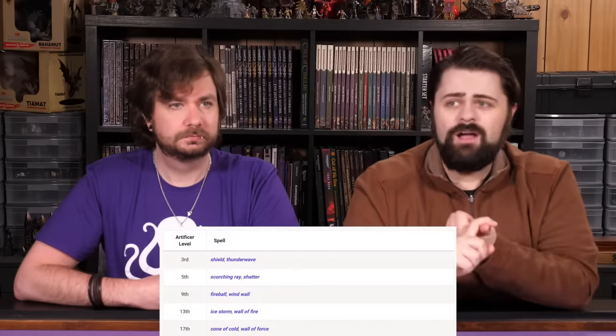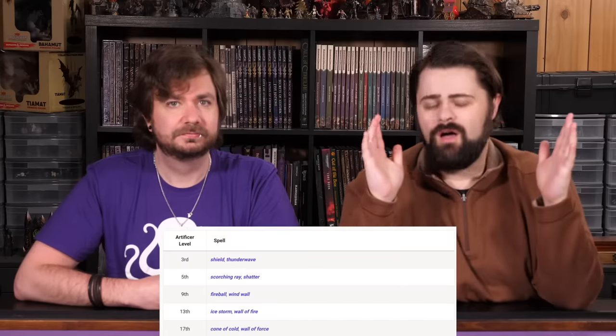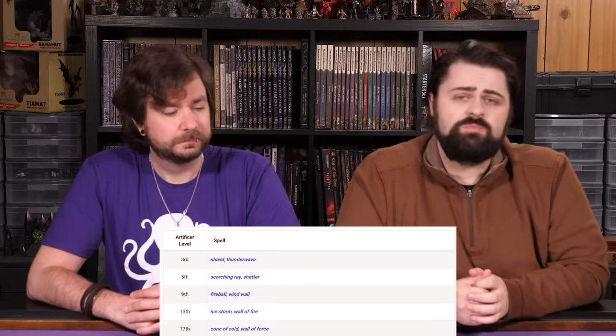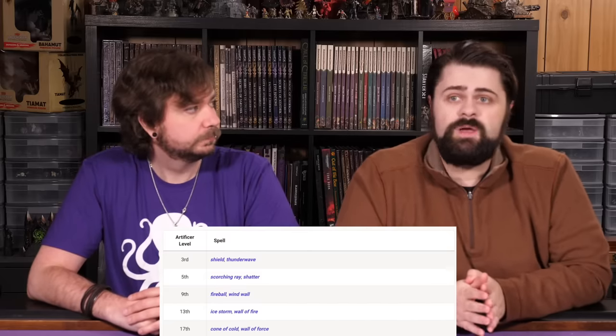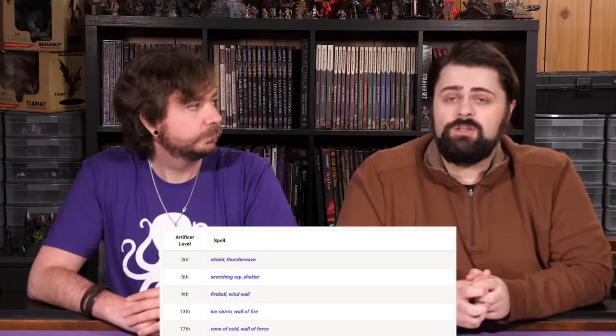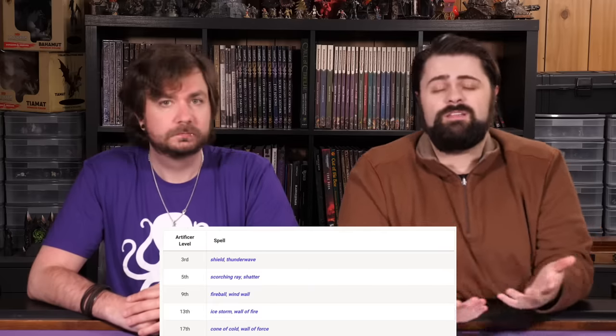Now we move on to the gun-toting Artillerist Artificer. In addition to Woodcarver's Tools proficiency, the Artillerist gets a strong blaster-focused spell list: Shield, Scorching Ray, Shatter, Fireball, Ice Storm, Wall of Fire, Cone of Cold, and Wall of Force. This is a great evoker blaster spell list with a couple of excellent control spells, and Shield as a powerful defensive option.